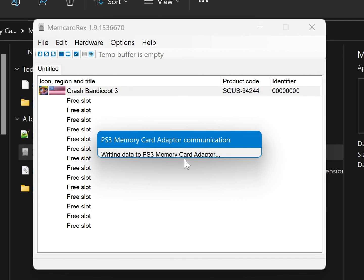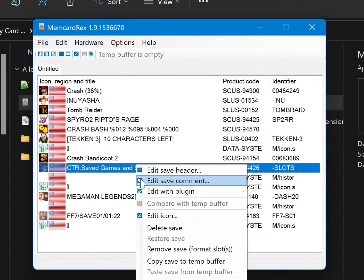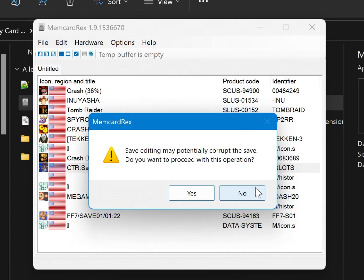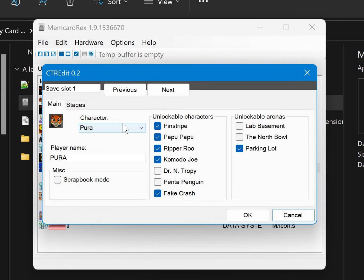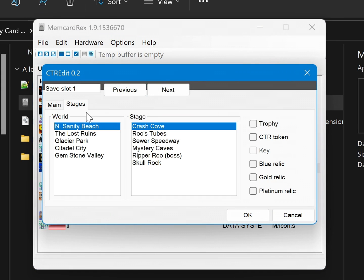Mem Card Rex has a few neat plugins built in that allow you to directly edit or modify save files for Final Fantasy 7, Crash Team Racing, Metal Gear Solid, and Spiral the Dragon to alter your save and unlock extra stuff — kind of like cheats without a GameShark. Just be sure to back up your save before tinkering with these.